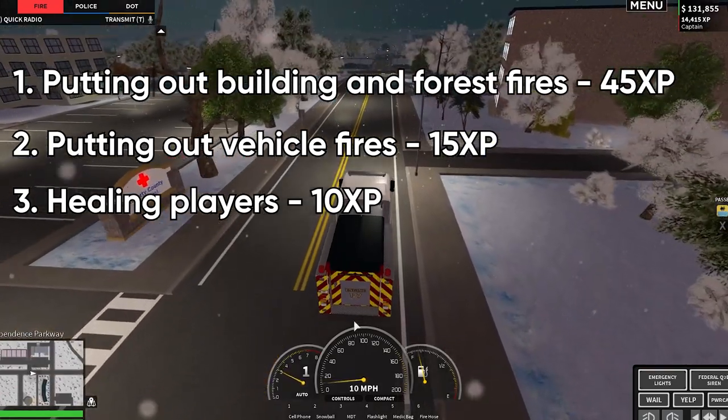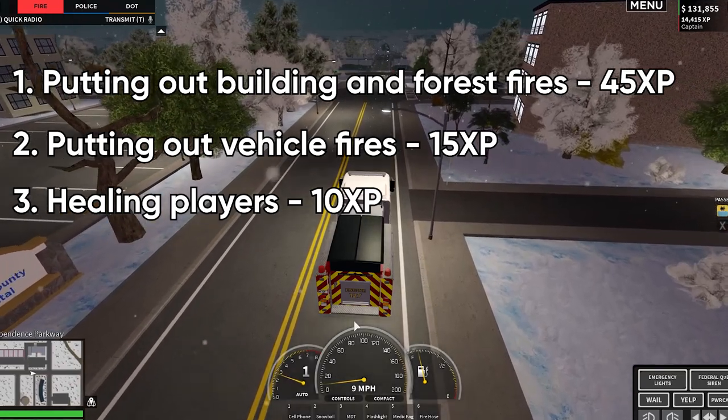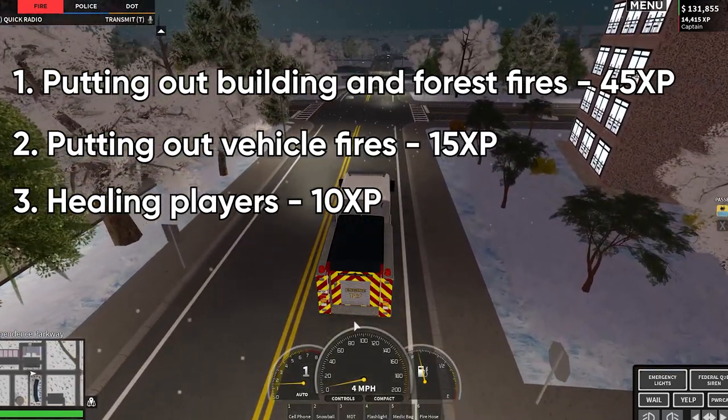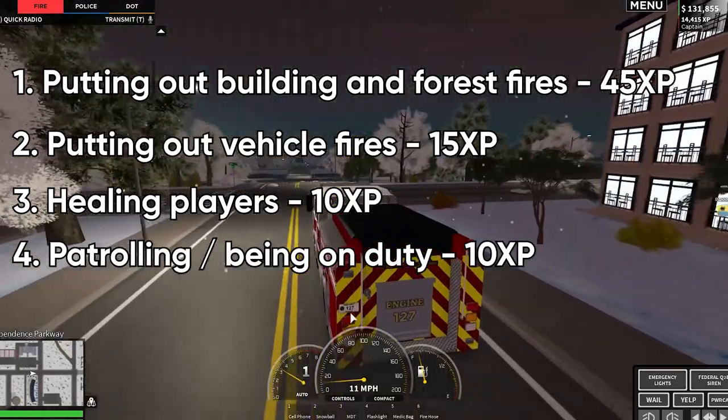The third way is by healing players, which gives you 10 XP every time. It's easy to do — you just walk up to someone that's injured, hold E, and you'll get 10 XP for healing them.